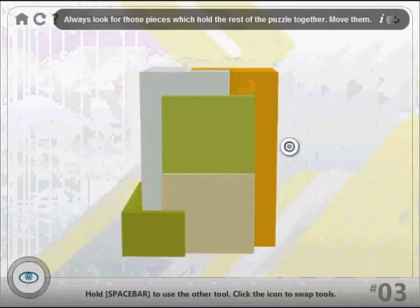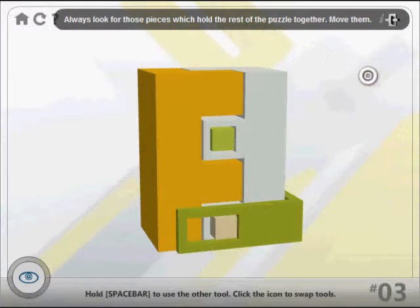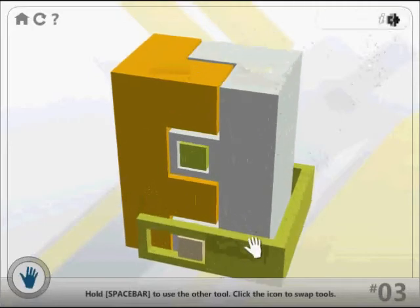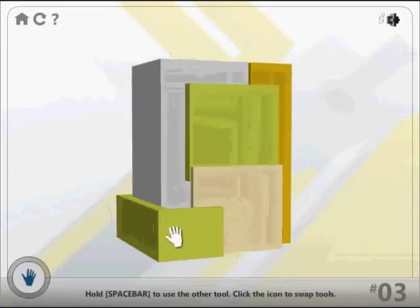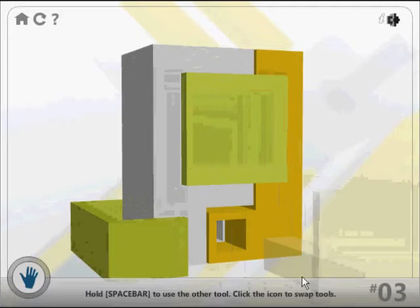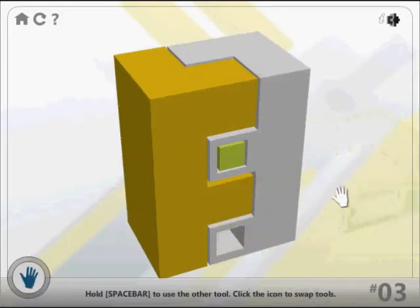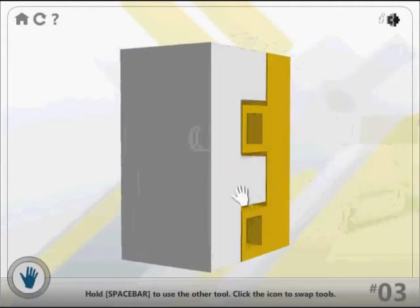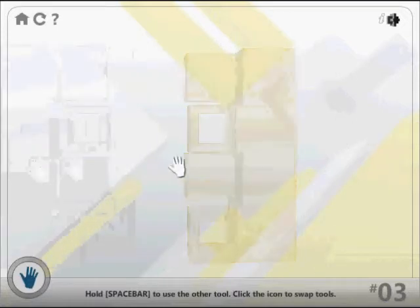Now we're on to a level that I have yet to play. This is — always look for pieces which hold the rest of the puzzle together and move them. I'm sure that's a good piece of advice. So if we try to move this piece, you see that it's blocked with the weird piece in the back. Let's see what the back has — this piece itself is blocked, but it can be removed when I go like that. And now this guy who was held by it can be opened. Now we have almost a different puzzle entirely. Except this one's easy, just go like that. And there you go, all done with that level.